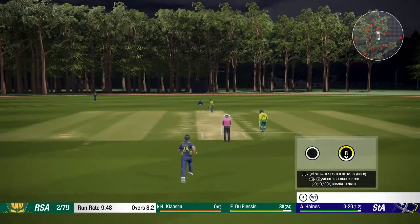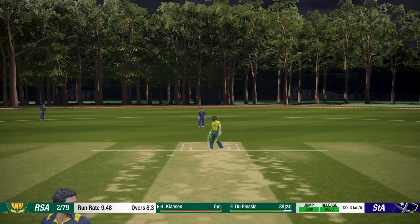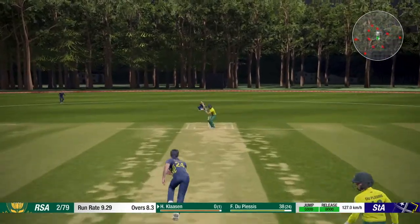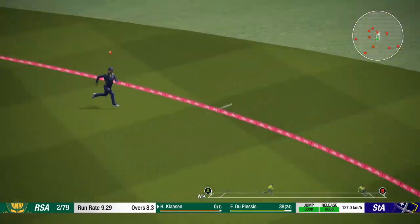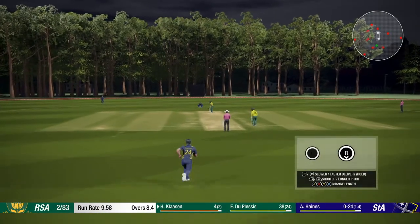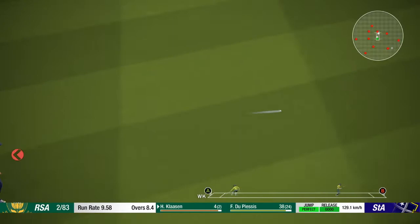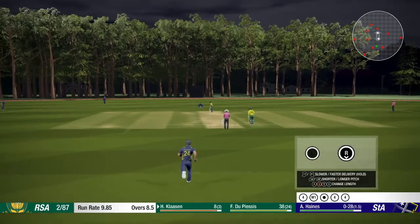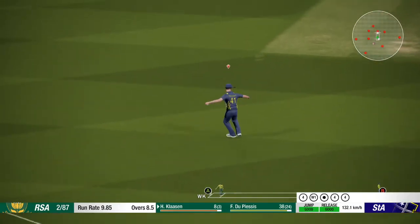New batsman in for South Africa — Klaassen. Haines into him — oh, what a delivery. Haines in again, this one's helped up over the leg side — hit that well, Crooks won't get to it, four runs. Two balls left in the over. Haines into Klaassen — this one's full and flicked out through mid-on, it's going to be another boundary for South Africa. They're doing it in boundaries at the moment. Final ball of the ninth over — full and driven, dot ball.